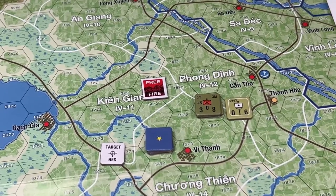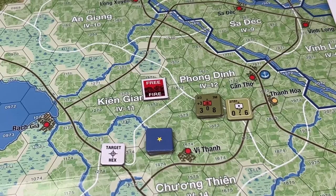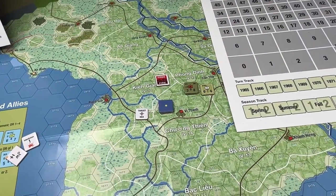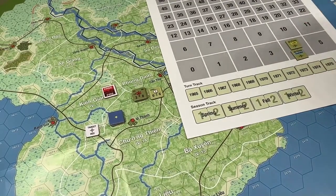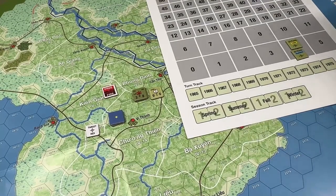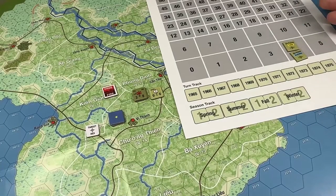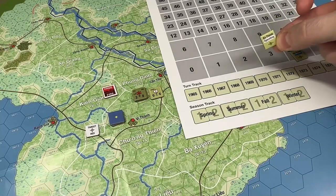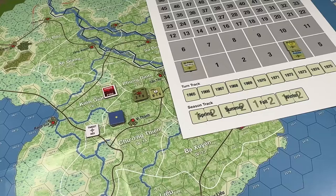The allied player indicates available air, air mobile, and riverine support on the record sheet and places corresponding markers on the general record track. I'm going to give the allies four points — I'm just making this up. This is a very MitchellLand-looking game. If you're out there Mitch, you might recognize a lot of these counters — you're going to see a MitchellLand feel, Next War, Silver Bayonets — they look a lot alike. So we put four air points in there. Air points total is how many you have; air points operating is how many you're using throughout your operations.